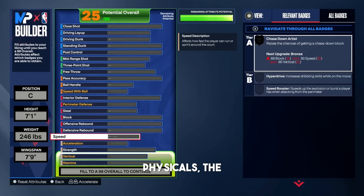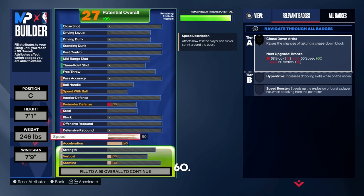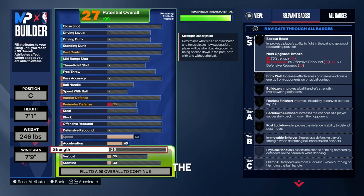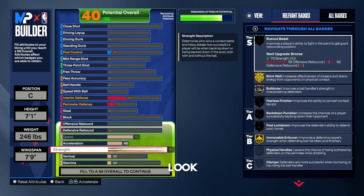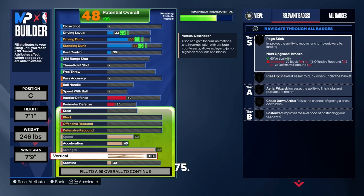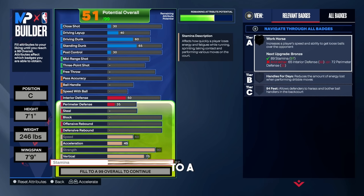Let's start off with the physicals. For the speed, put that up to a 60. Leave the acceleration at a 45 — that's not important, we're not going to be dribbling with the ball. For the strength, put that all the way up to a 90. Look on the right side — we get movable forcer on gold and brick wall on gold. That's not only for screens but for paint defense as well, which a lot of people don't know. Put 90 strength to get that gold brick wall. Vertical, put that up to a 75 — that's the sweet spot this year. And for stamina, put that up to a 97.